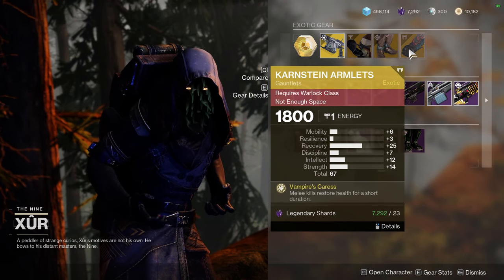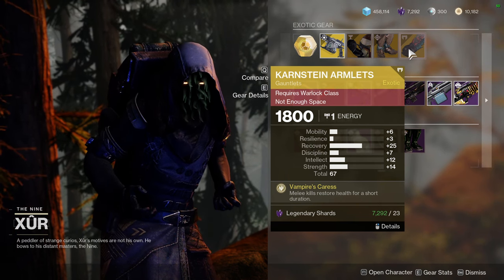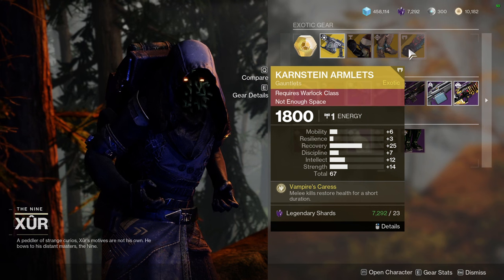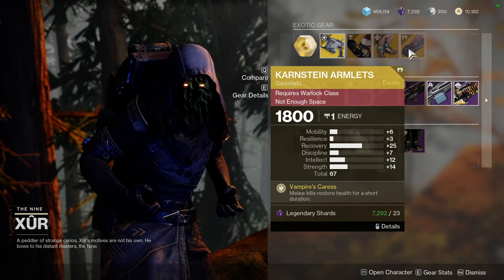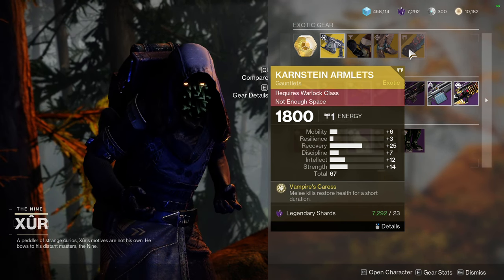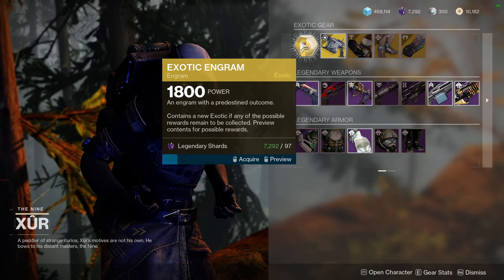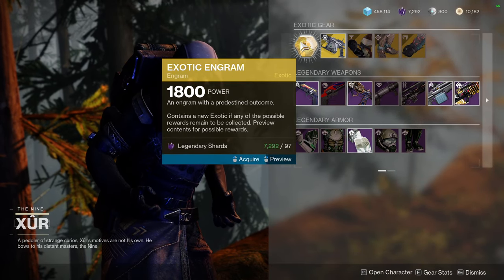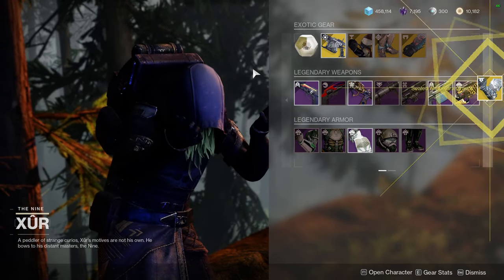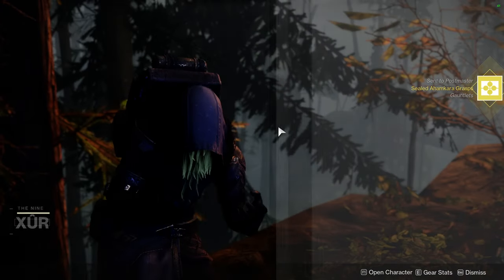Karnstein Armlets with really, really high recovery. You could either bump up the recovery or the resilience — I'd most likely bump up the resilience a bit more and then switch the stat rotations on another armor set to see what I get. Sealed Ahamkara Grasps are probably going to be trash.